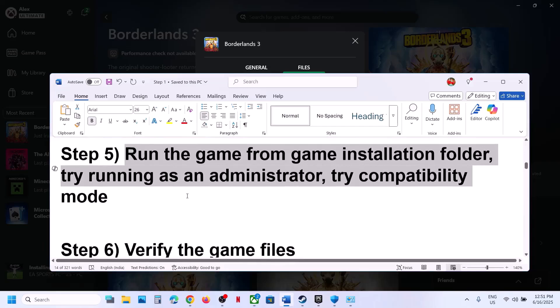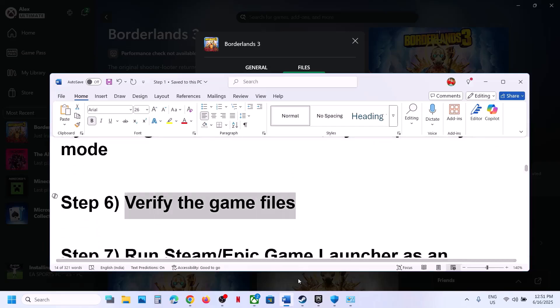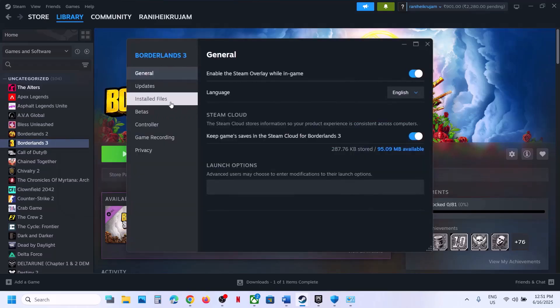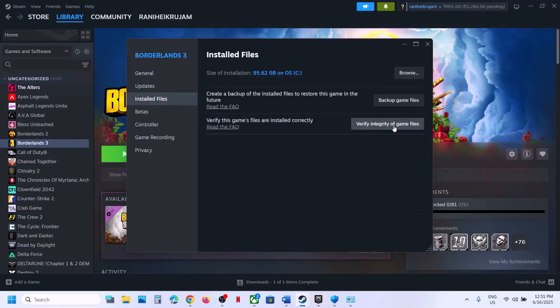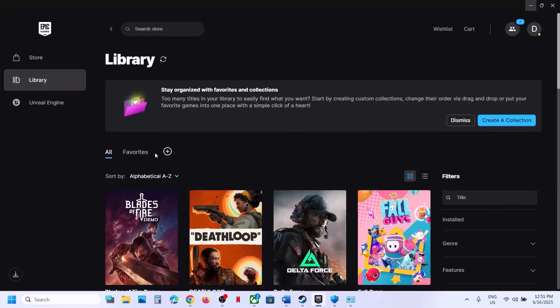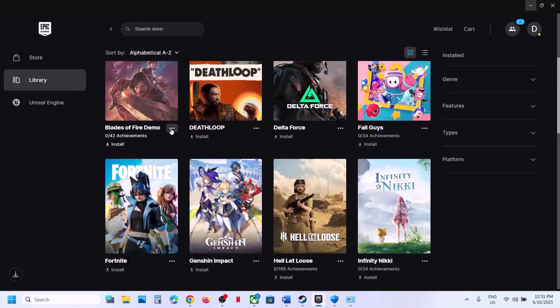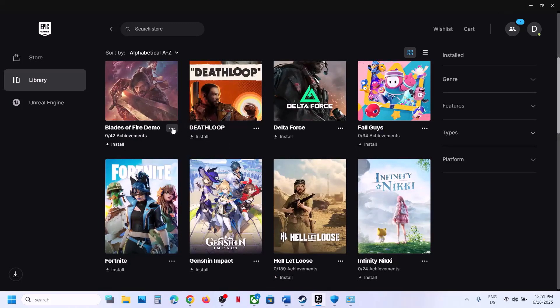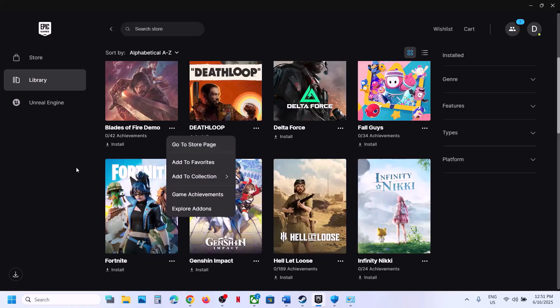The next step is to verify the game files. On Steam, right-click the game, go to Properties, go to the Local Files tab, and click Verify Integrity of Game Files. Once verification is complete, launch the game. On Epic Games Launcher, go to Library, click the three-dot menu on the game, and select Verify.